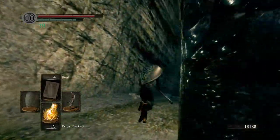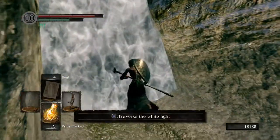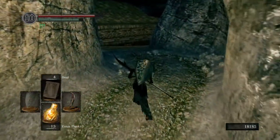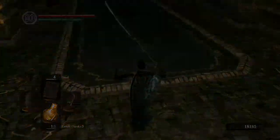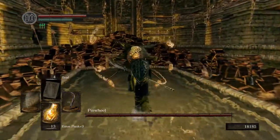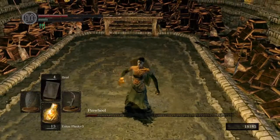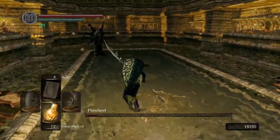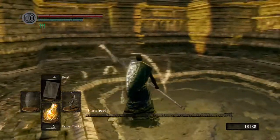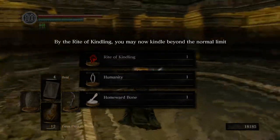So we're going to go take on Pinwheel now. Killing Pinwheel will allow us to kindle the bonfire all the way up to 20, so we have 20 Estus Flasks. Cool cutscene — we're just going to go right after him here. He does do fire damage. We do want to heal because his fire damage did a ton of damage to us. It's pretty easy, however — if he gets two or three illusions of him in here, he can be tricky.